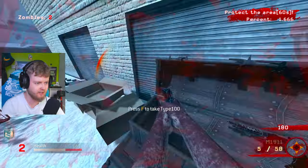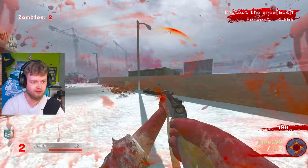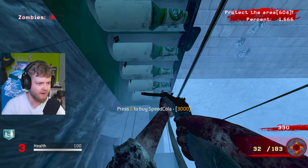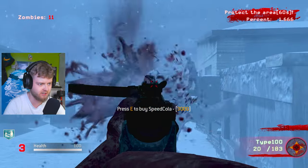Give me something good, please. You've given me the Type 100 — okay, I almost died. Type 100 is what I was going to say. Why can't I literally get inside the perk machines? Oh wait, there's actually balls in here. Nice. Can I take one right now? No, I can't — there's zombies here trying to kill me.